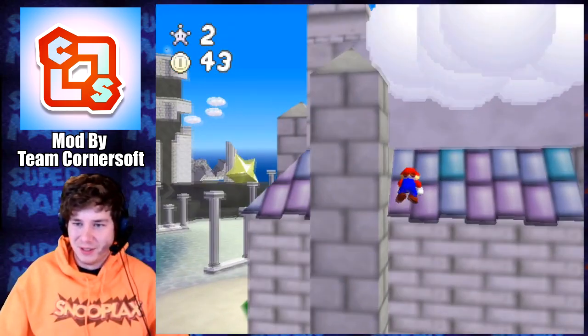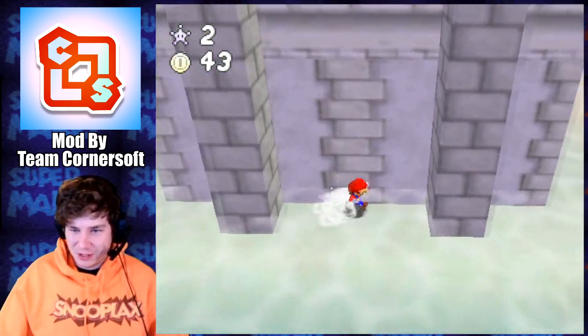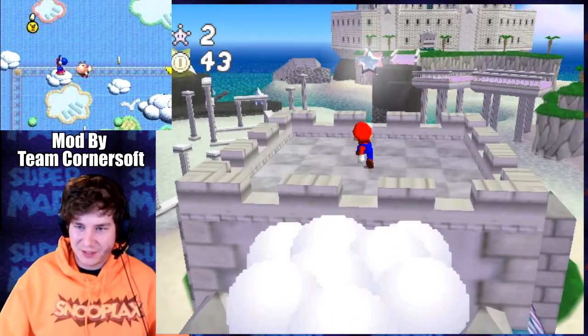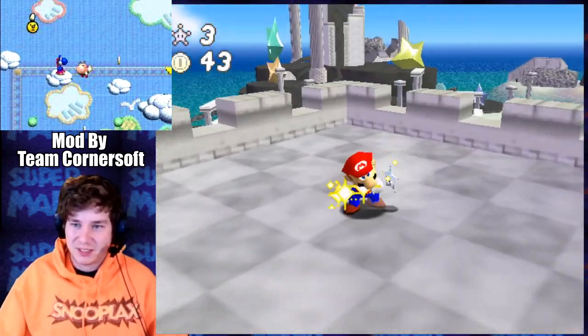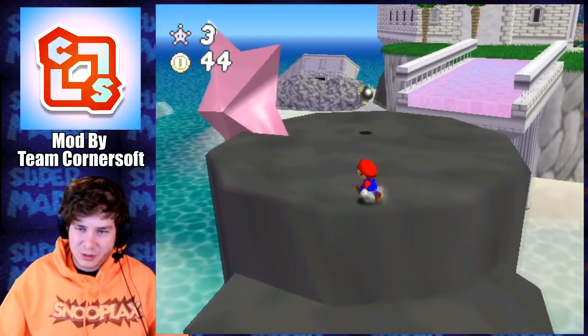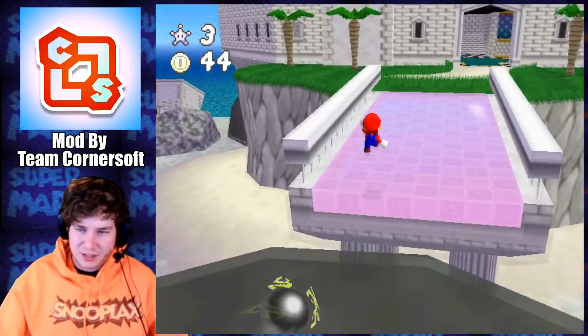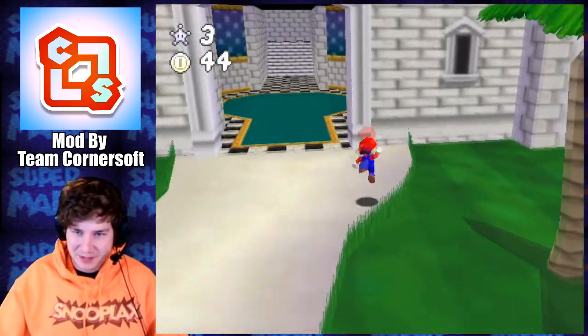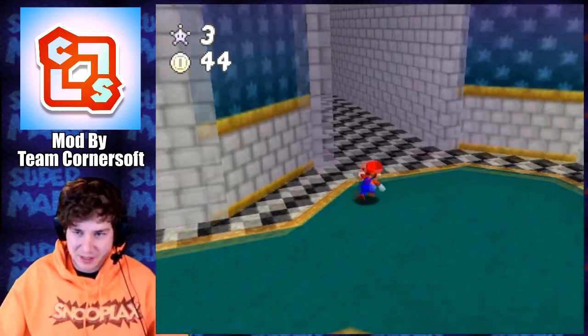This is the wall jumping spot here — I knew there'd have to be a wall jumping spot somewhere. Really cool. The cloud kind of reminds me of a cloud from Yoshi's Story. Those stars kind of remind me of Star Summit from Paper Mario a bit too. Yeah, this definitely has a bit of a Paper Mario vibe, especially like this castle.